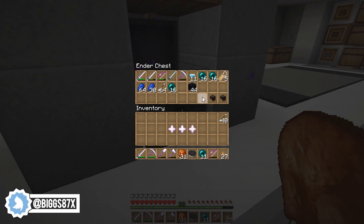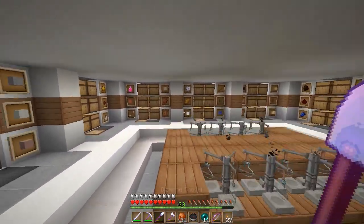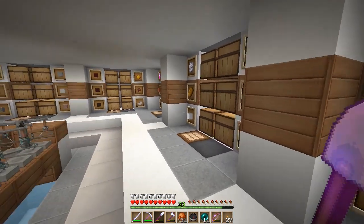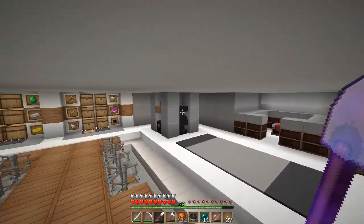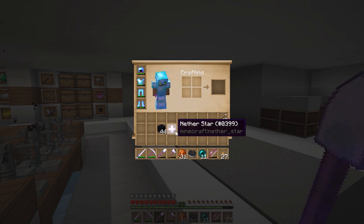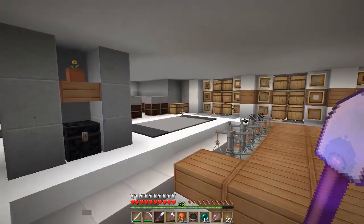If we get one more nether star we can fight another wither and get four. But what I want to do today is make my beacons and put them at my new house, so it helps me around the area — creepers are always blowing up. With three beacons I can get jump boost, haste, regeneration, all sorts of things.